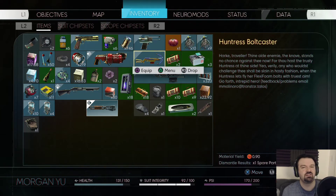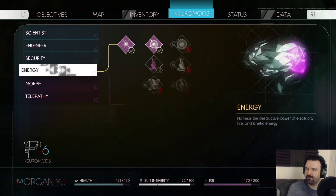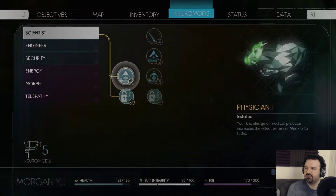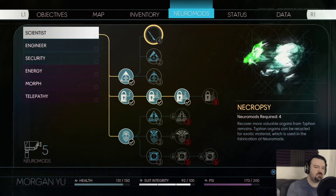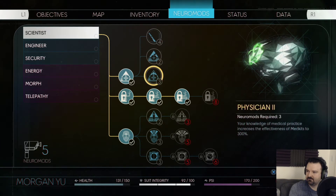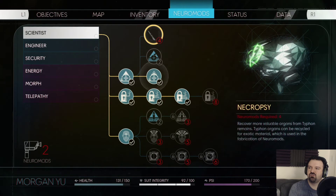Darth Vader Viking says 'stop instantly dying' — I know, I kept doing that yesterday too, there's instant death like crazy. Wait a minute — medkits effectiveness increased by 150%... or look, medkits increased by 300%. And: recover valuable organs from Typhon remains — Typhon organs can be recycled for exotic materials. Shout out to Apex Health 117 for the ten-bit cheers. Damn, both of these are good. I want both. I'll do position two for now and then I'll do Necropsy next I think.